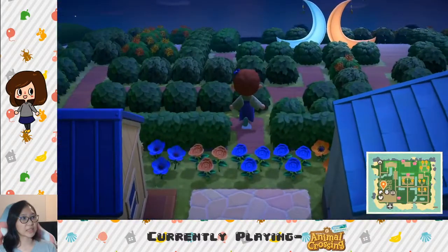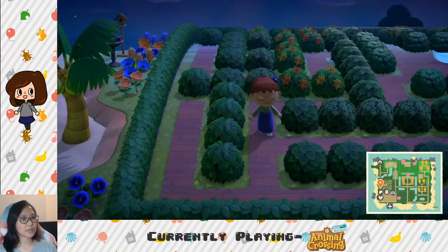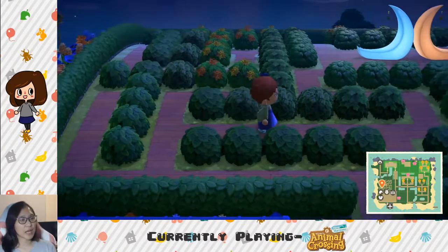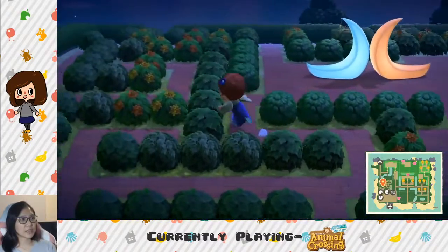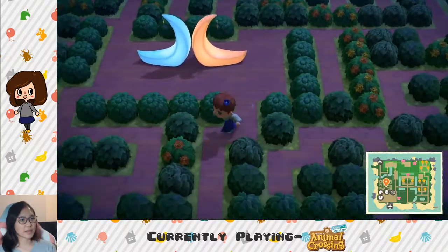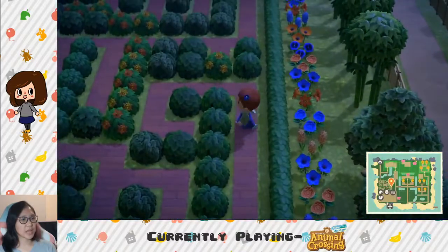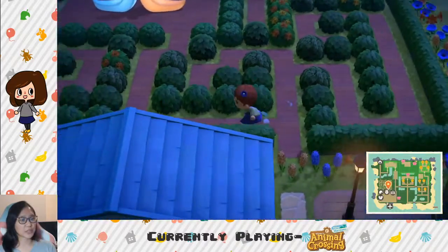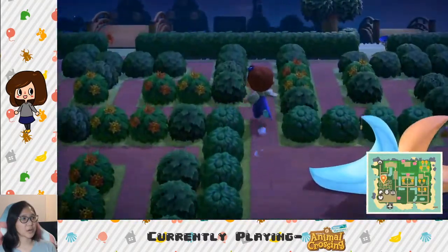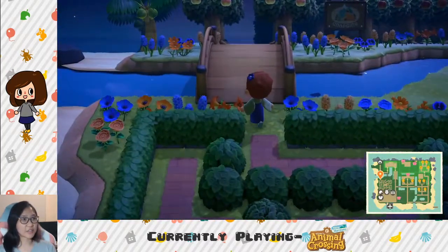And then I made a maze. The tea olives are still up because when I uploaded my dream it was tea olive season. I made a maze, and then you can come to these crescent chairs and sit. It was such a cool idea to have a maze, but then I never really utilized the space because if I was trying to shoot down balloons or just run across somewhere, it was so tedious. But for first-time visitors, they liked doing it.